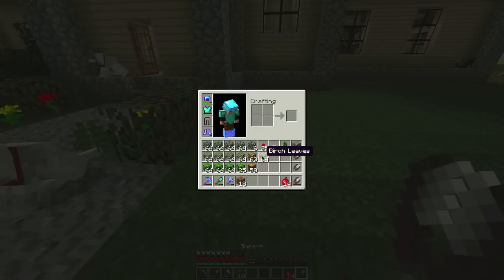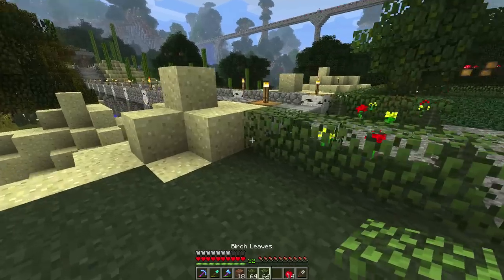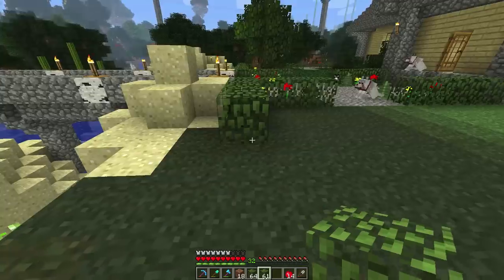What we're going to do here is grab out our leaves and get started by making our border. Just going to start our border on this side.